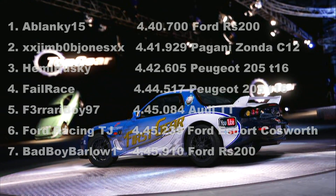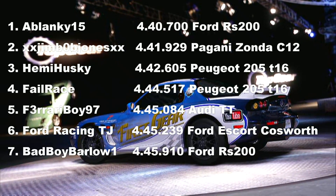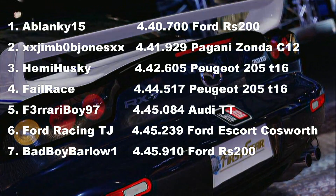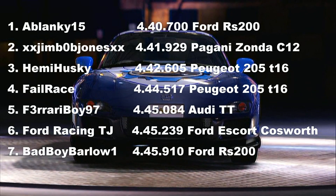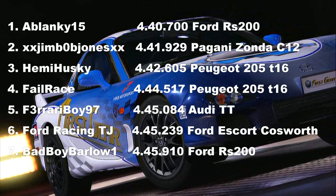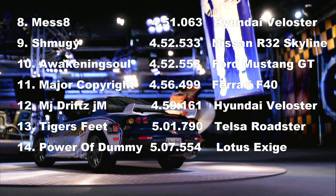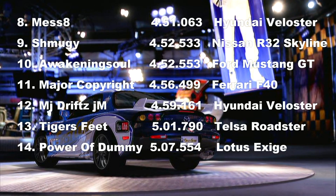That was the first run, and here are the results. The Ford RS200 was the fastest up the hill, while the Pagani Zonda came second, followed by the two 205s. The Audi TT did fairly well too, along with the Escort Cosworth and the other Ford RS200. The rest of the cars — Hyundai Veloster, Skyline, Mustang, Ferrari, another Veloster — are in there as well. The Tesla didn't come last, amazingly. The Lotus Exige was at the bottom — I think they had some problems.